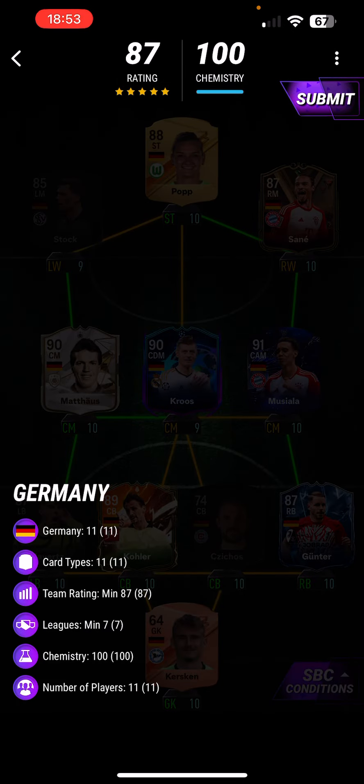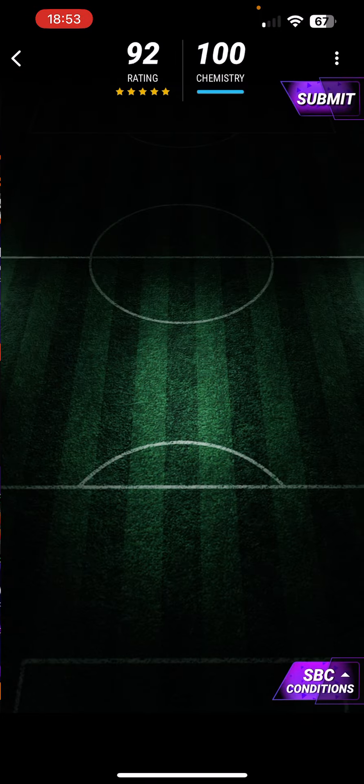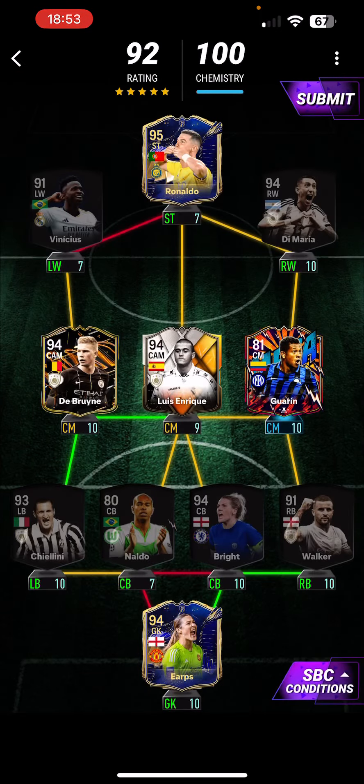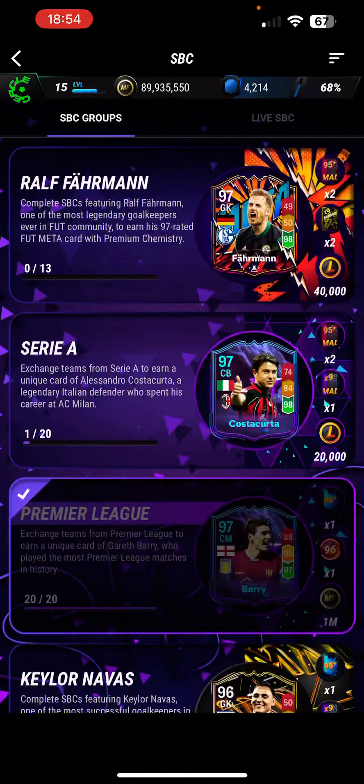The first SBC today is Germany's — you need 11 Germany players, and this SBC is very, very hard. You're probably thinking for the untradable squads, you need all these cards here. It's a lot of non-tradable cards and you need a Farman card for the actual SBC.